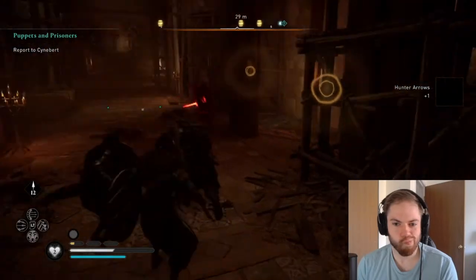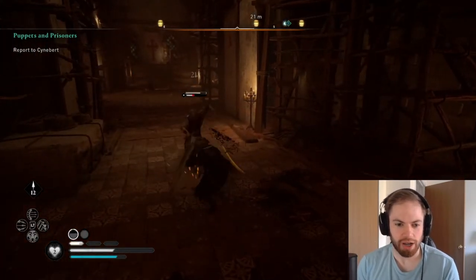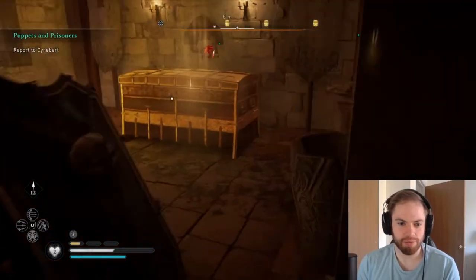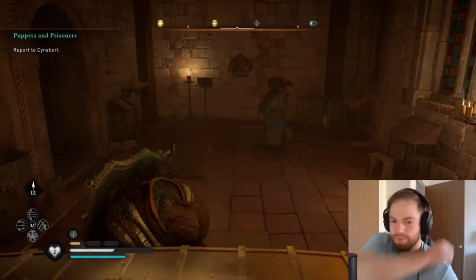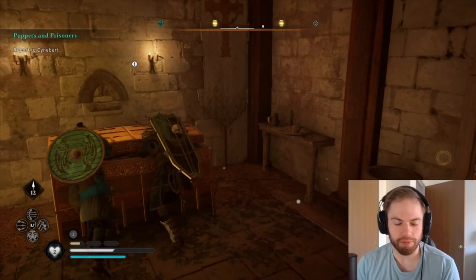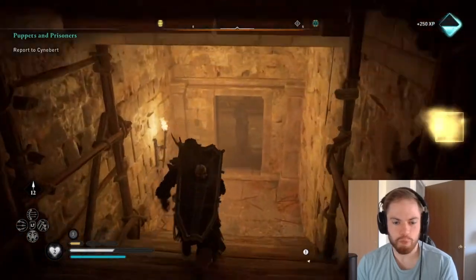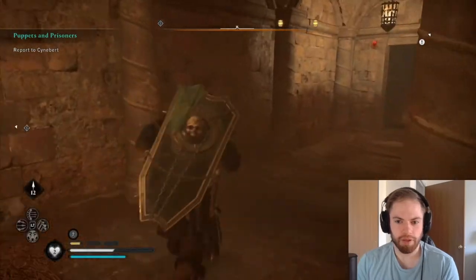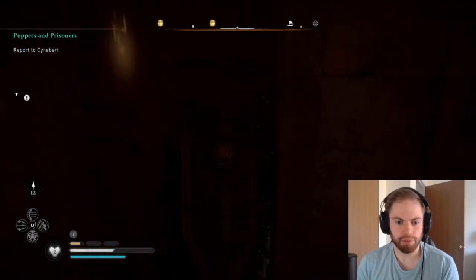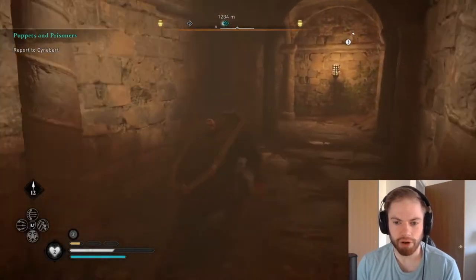We've actually come across Falconsstand — the name just popped up. Our goal is that we're heading off to go talk to someone — there they are! There's nothing really in this area. Oh, there is a viewpoint thing — that was really cool. We're going to head right here and talk to Basim and get this underway.